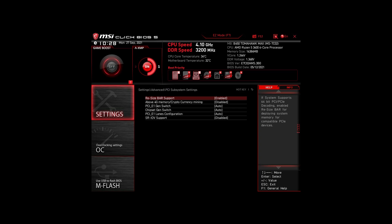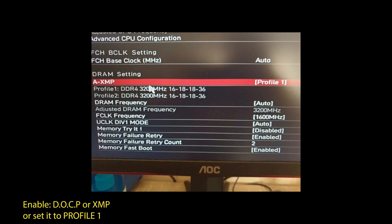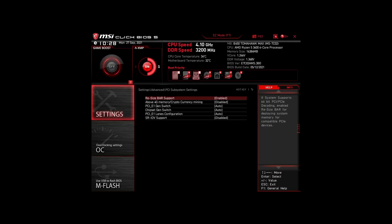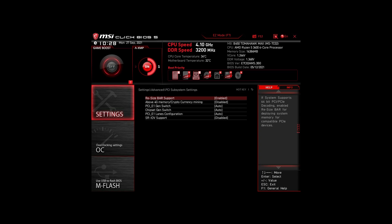For those on an Intel system: enable XMP or DOCP to boost your RAM speed. Disable Intel Speed Step, Intel Speed Shift Technology, and Intel C-States. Enable Turbo Mode and Resize Bar Support. These are the most impactful settings for any Intel system to boost FPS and make your CPU and RAM run optimally. Of course, you can optimize further by overclocking and undervolting your CPU and RAM and going further down the line with BIOS settings, but we won't go in depth on that in this video.